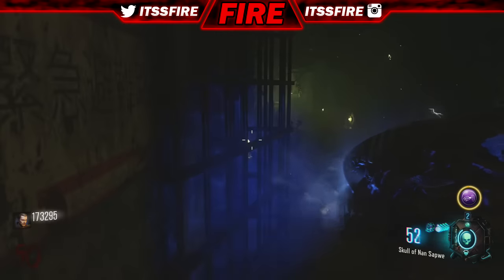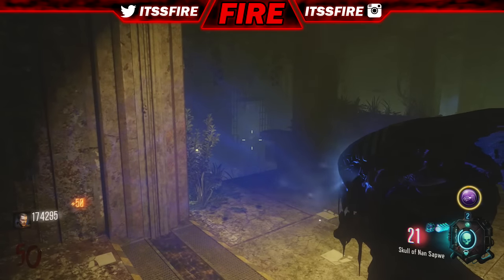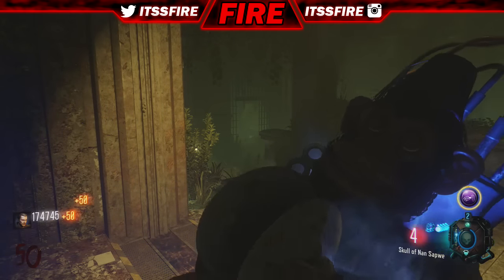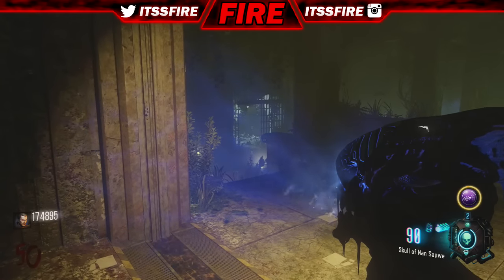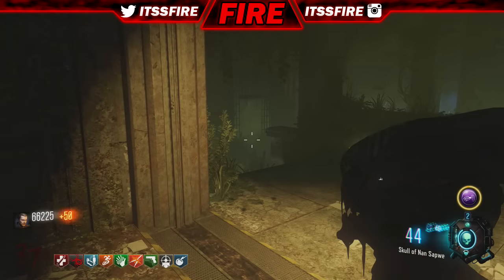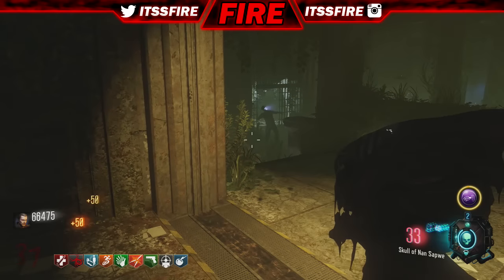As you guys can also see, you can basically get to round 100 without any perks. I was at round 50 with no perks — all you have to do is get one kill and pull out your skull again. It's a really easy way to get to round 100, but I suggest playing non-ranked because they might ban people who play ranked.